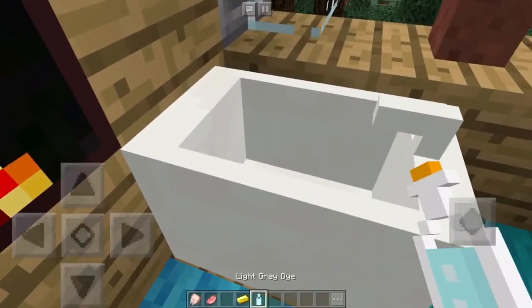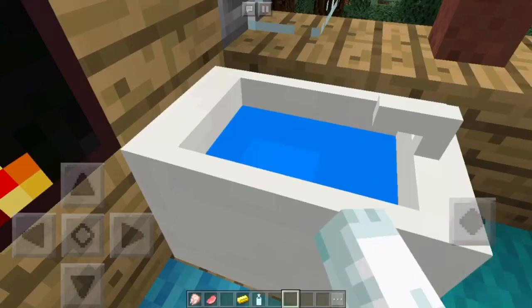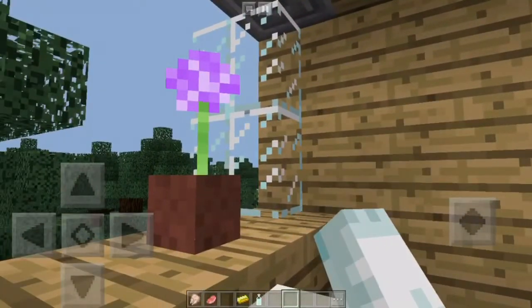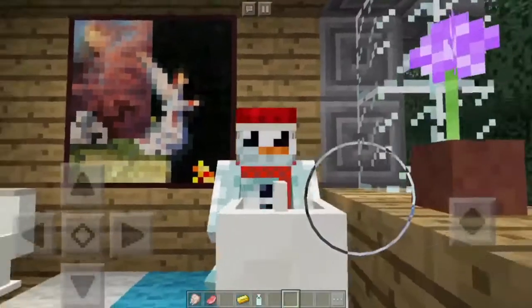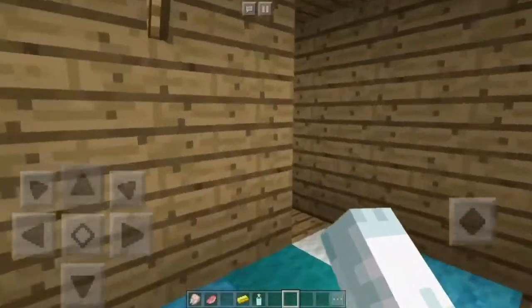I'm finished on the toilet now. Over here you have a bathtub — you have to fill it up first by using light grey dye, which is soapy water, then hop in. Look at that view — a nice bath with a view, nice and private. Just ignore the fact that I'm a bit too big and my legs are hanging out — I am so comfortable in this lovely warm bath.